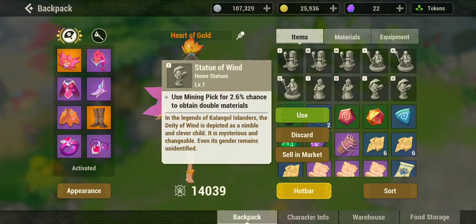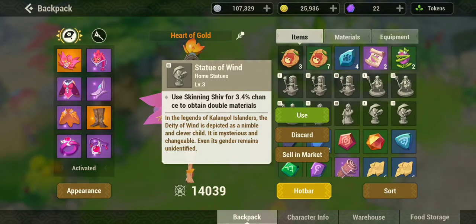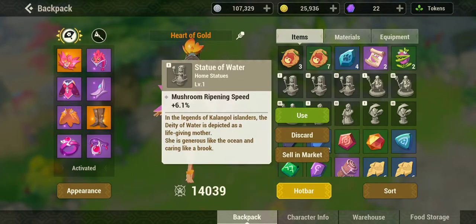This is a pretty bad one also. You want to be able to get above 3.0% on any statue of wind. That's good to get more materials, like mushroom riping — that is slow.